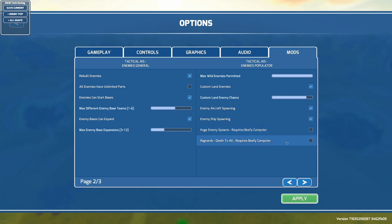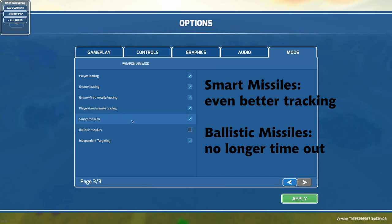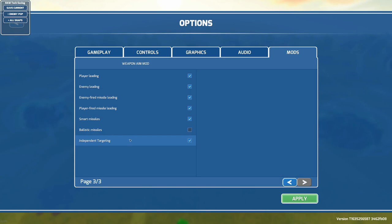Ragnarok just constantly summons enemies all the time. And for the Weapon Aim mod, you can enable player weapon leading, enemy weapon leading, enemy and player missile fire leading, and you can also have independent targeting so guns will shoot at whatever is closest to them instead of always focusing on the same thing.